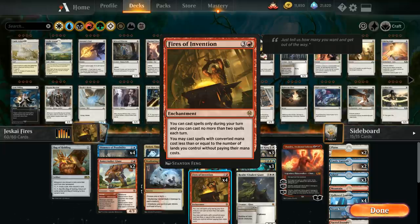One way to evaluate Fires of Invention is as a way to triple your mana. Imagine you play Fires on turn 4 — on turn 5 you can cast two 5-drops for free, which is 10 mana worth of cards. If you also have a mana sink for your five untapped lands, you've used 15 mana worth of cards on turn 5, which is quite powerful. That's what this deck is all about: maximizing value with Fires of Invention, including having lots of mana sinks.